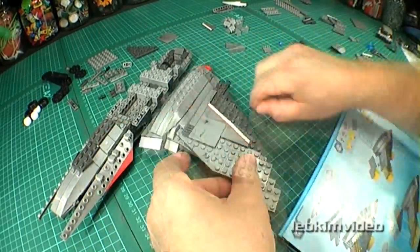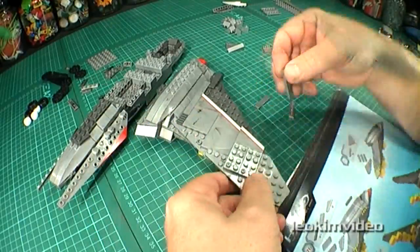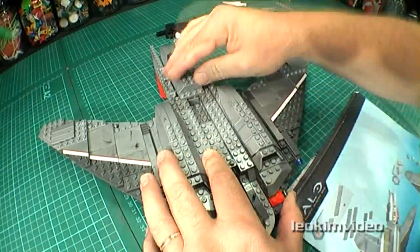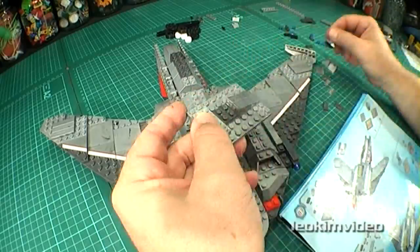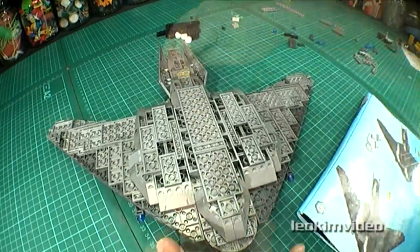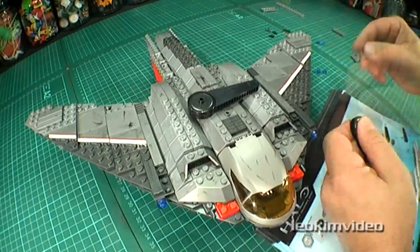Considering the laying of bricks and the core size of this model, I'm wondering how it's going to survive the drop test. At 620 grams, it's a very heavy model for its size. It doesn't look like the sort of model which would bounce too well. My gut feeling is a 2 meter drop will have this model back to its component pieces in a millisecond.